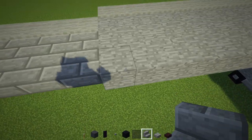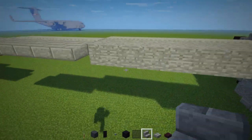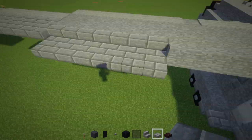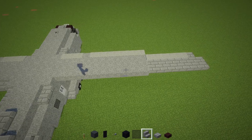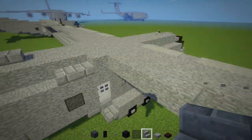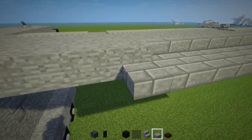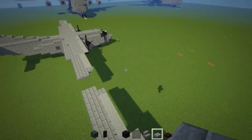Go over here and delete seven blocks — 1 through 7 — and replace them with stone brick stairs. Then add a stone brick slab right after it and connect it toward the fuselage. Do the same thing on the other side: delete seven blocks, add stone brick stairs, then stone brick slabs following it and connect to the fuselage. This is what the wing should look like now.